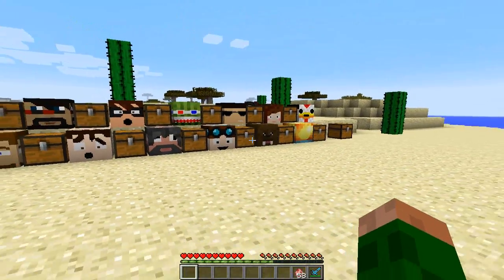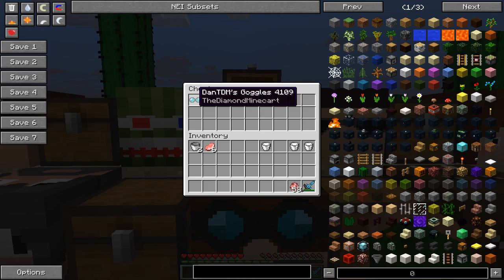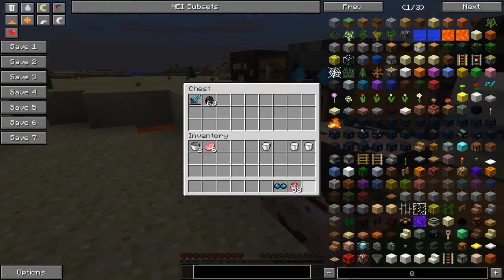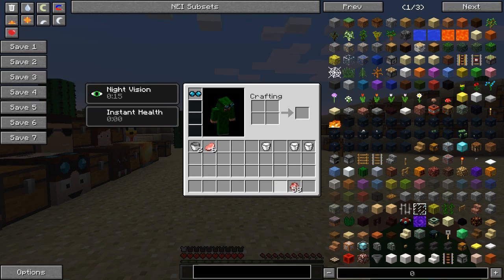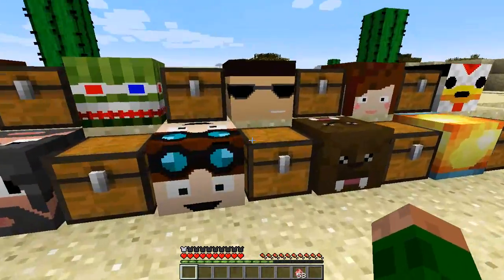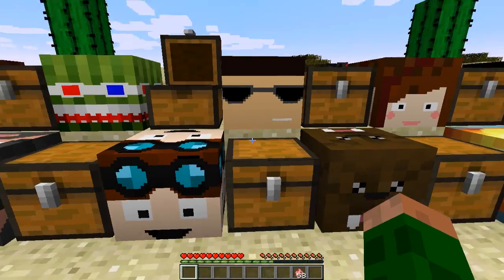Next up we have Dan, or The Diamond Minecart, and we have his goggles which are really cool. Let's put on Dan's goggles - you can see we get night vision constantly while we have them on. So that's going to be really helpful at night time if the mobs are coming.